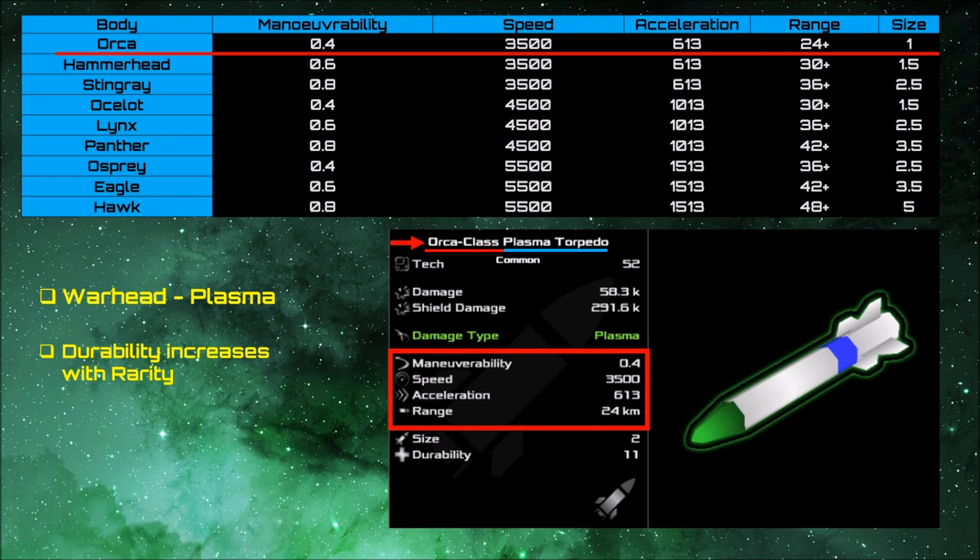The durability increases with rarity — the durability on this torpedo is 11, which is its health pool. The higher the rarity, going from common to uncommon, adds roughly plus 9 health, so it'd be around 20, and then wherever it's found in the system adds further health and durability. The rarer the torpedo, the better the durability, and the better it is at cutting through defenses like point defenses. The total size of this torpedo is two — the body size is one and the warhead size is also one, making a total of two.